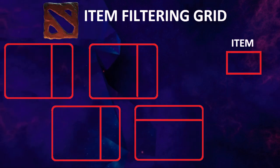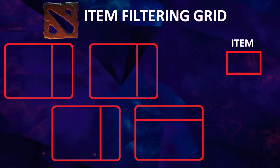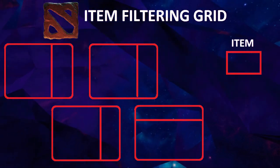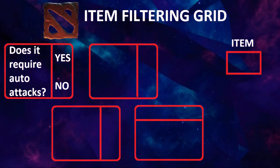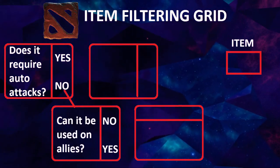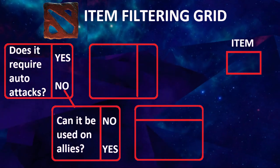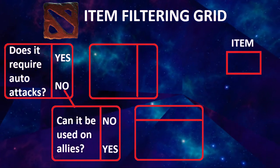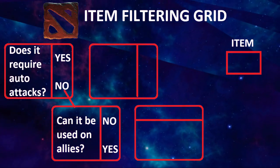Dota's filtering grid looks a bit sillier. Instead of AP, AD, and Null, you have a boolean classification of 'Does it require auto-attacks — yes or no?' Next to this, you have the classification of 'Can it be used on allies — yes or no?' There are usually two supports on each team instead of one, so it's normal to see twice as many support-favoring items in Dota as there are in League.